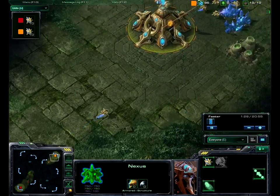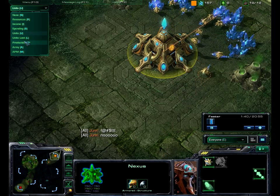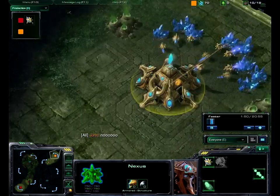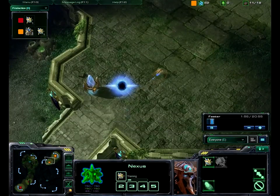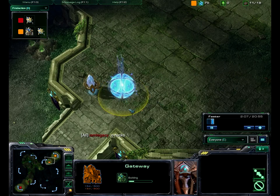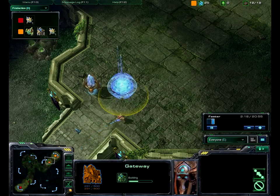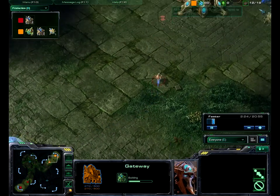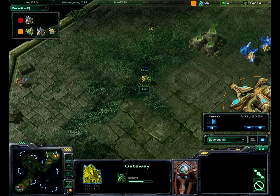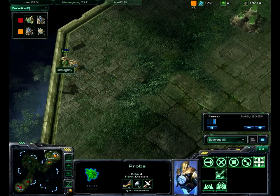Both players have their pylons up, and apparently Jun is spazzing out about something. Let's see what units they're building. Jun got his pylon up a little later and he's getting his first gateway. I'm not sure how people usually place the gateway — I prefer it down here so enemy units don't just run up. LEGO's probe just happens to walk by and take a peek. This is the second match between Jun and LEGO; in the first one, LEGO used some good old StarCraft I tactics and cannon rushed, so Jun is going to be a little more careful this time.